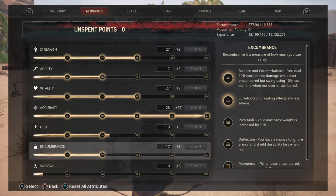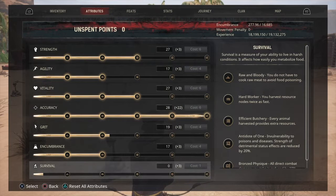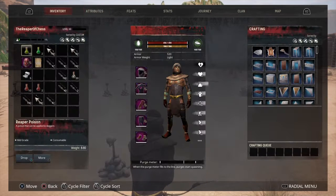Grit two and encumbrance two for obvious reasons — encumbrance two is meant to stop people from crippling you with axes. The other point is so you can have three to four rolls. You can have it without grit, but I like the extra grit in case it gets to an up-close fight where you'll need to use a hammer.